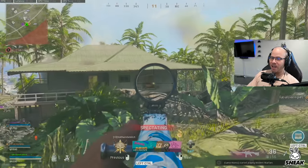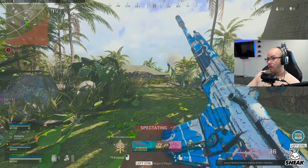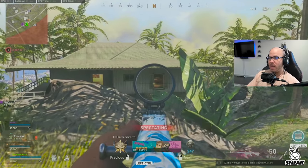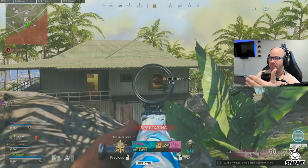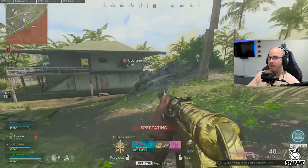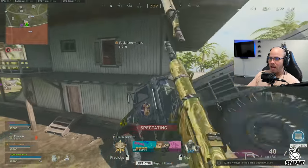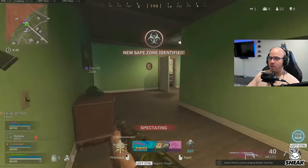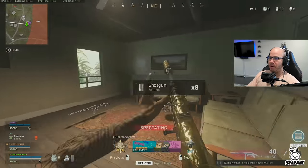If at first you don't succeed, try again. They're not peeking the windows, not doing anything. We could play it patient, but the longer we sit on the edge of the circle, the bigger the chance of getting third partied. I'd want to go ahead and fight this squad. Orange is going in by himself and we're going to follow suit.